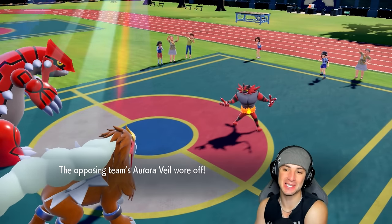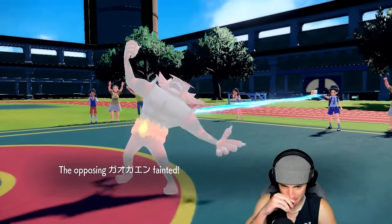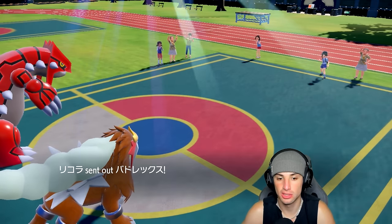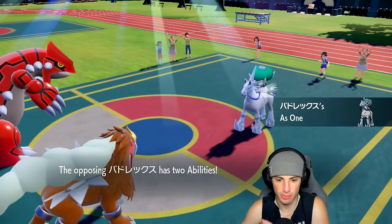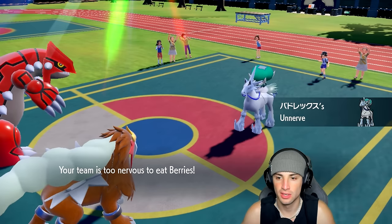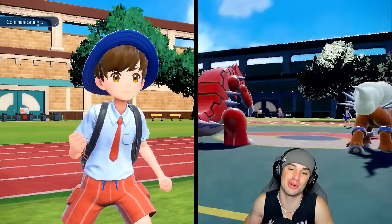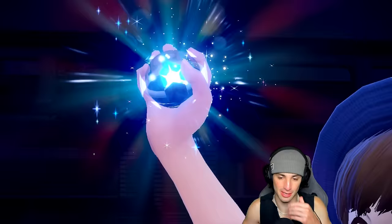Bye-bye screens, bye-bye Incineroar. We're Choice-locked into Stone Edge, and this has got to be Calyrex coming in. We still have Tera, which is huge. If it is Calyrex I'll wonder why they didn't bring it in during Trick Room. From here I'm going to go for Fire Tera and use Heat Crash — we're Choice-locked into Stone Edge so we just keep throwing Stone Edges. My RNG has been awesome today — Stone Edges landing, Precipice Blades landing, loving it.